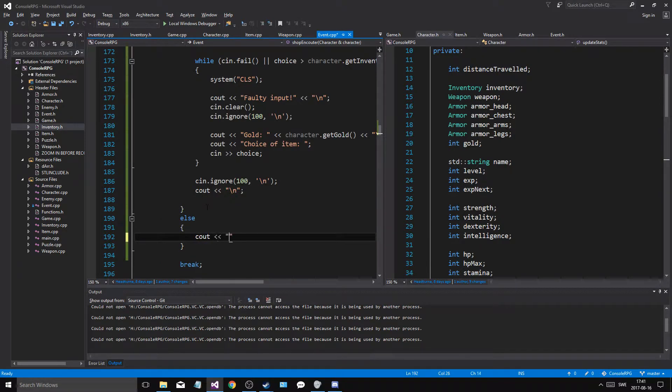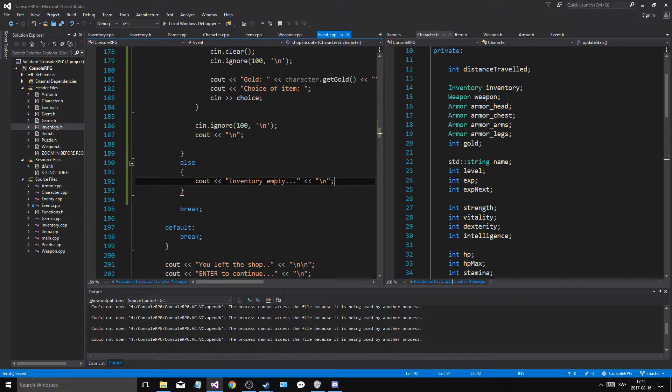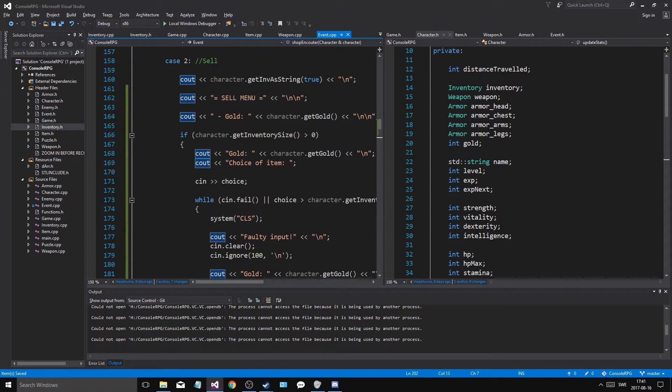We'll print to cout: the inventory is empty. And then a new line. And then we'll leave the shop. So that's good and that's nice.